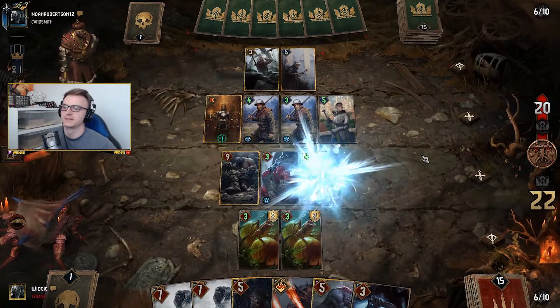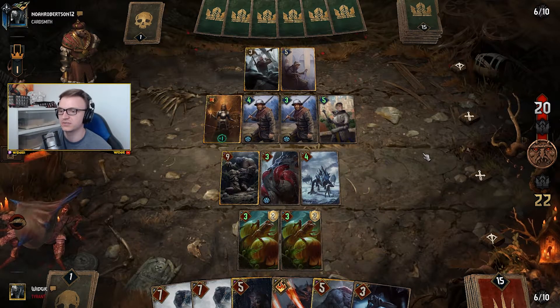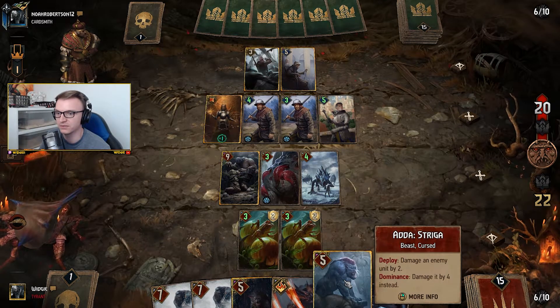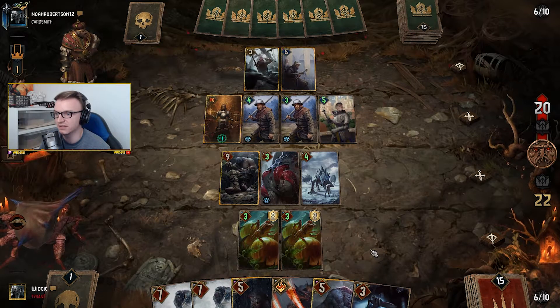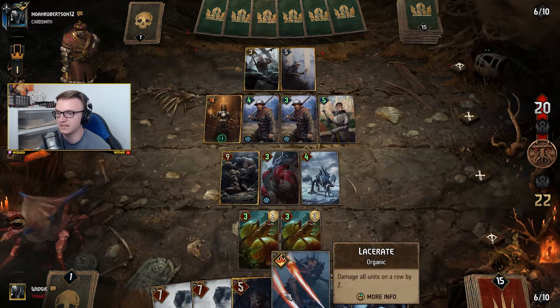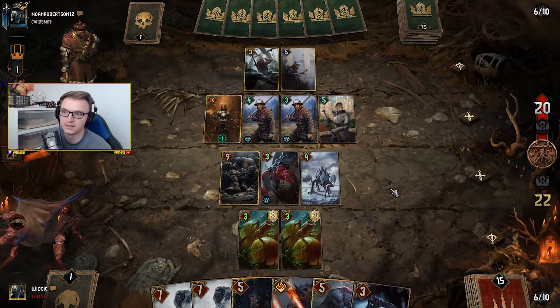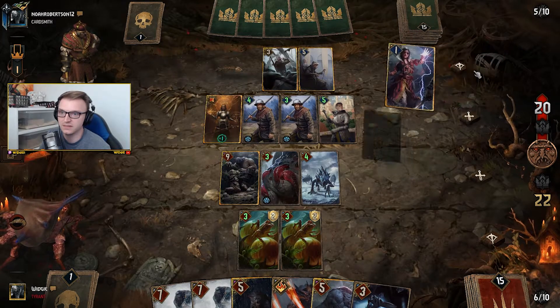I'll play that. I don't like that card, we need to remove it if we can. We do have Bleeding here and we've got Striga, so we might use a combination to take out this guy. The Lacerate — I'm hoping I'll get more value out of it, so I am going to use it this round.